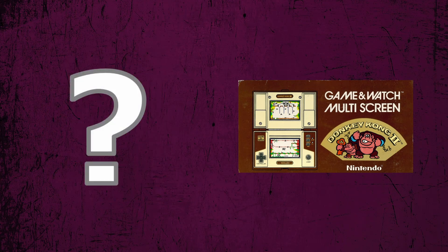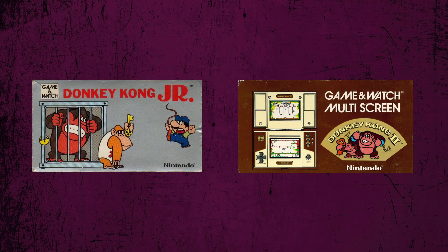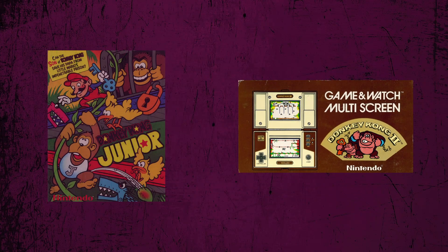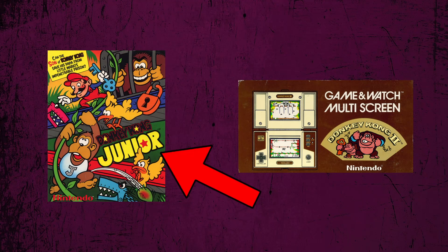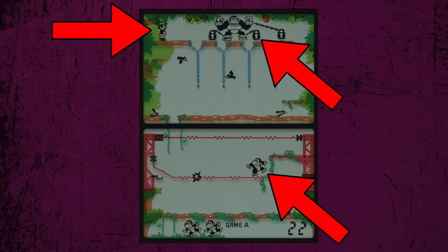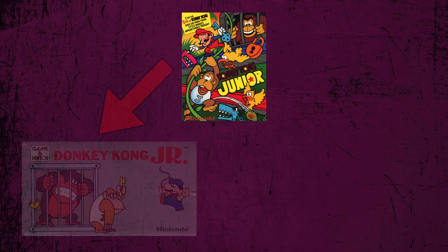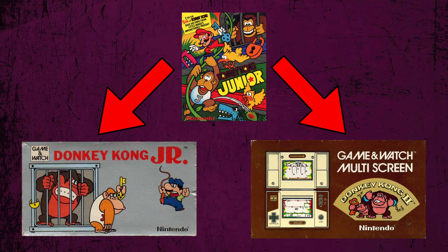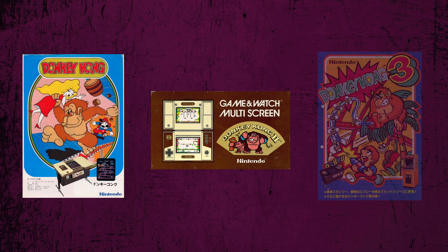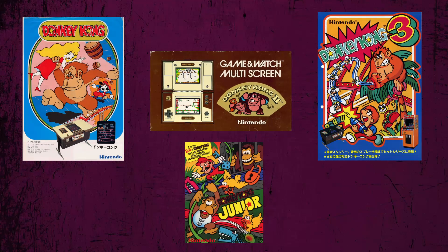Wait a second, something is strange here. Did you already go over a Game & Watch game that was based on Donkey Kong Jr.? On that note, why is this called Donkey Kong 2? The sequel to Donkey Kong was called Donkey Kong Jr., not Donkey Kong 2. The story and setting are exactly the same as Donkey Kong Jr., so Nintendo apparently decided to make another Game & Watch variant. I like to joke that it's the true sequel to Donkey Kong, and Donkey Kong Jr. was just a spin-off.